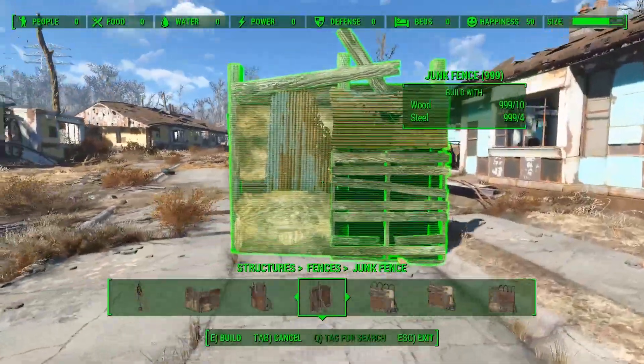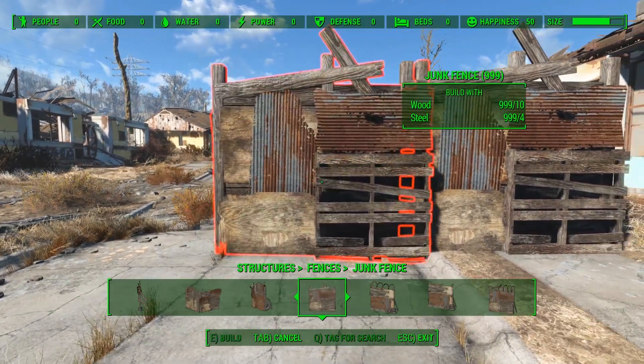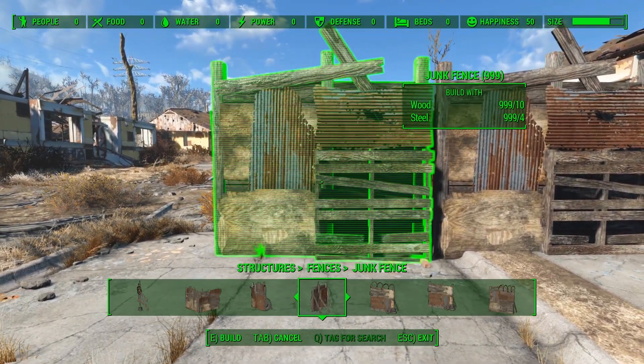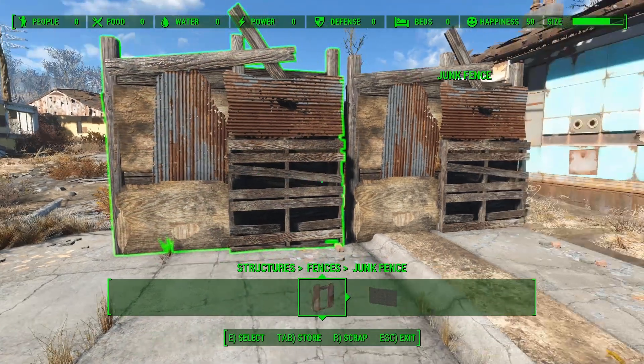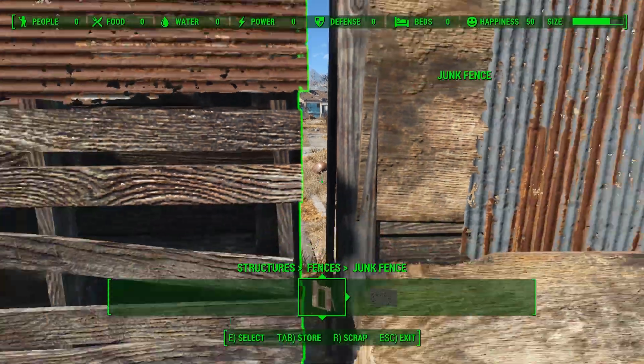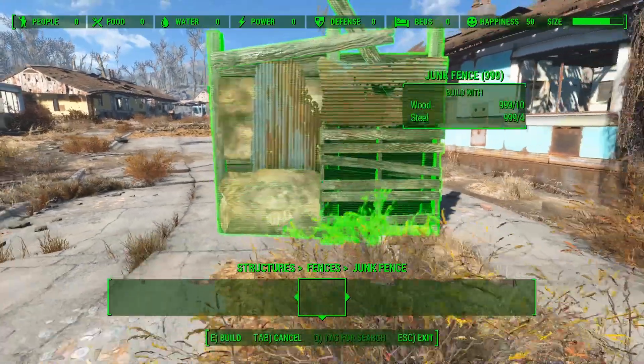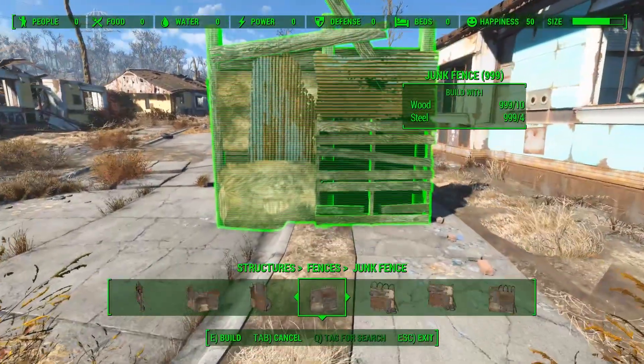Fallout 4's settlement system is a lot of fun to play around with but can be frustrating at times. One problem that many architects have is the lack of clipping allowed by the building system by default. As you can see, walls become difficult to build as objects can't clip with each other — we have a huge gap here. This isn't a problem for gameplay, however most of us like to make our walls look nice and safe. This is where the Simple Intersection mod comes in.